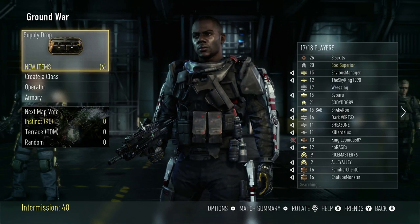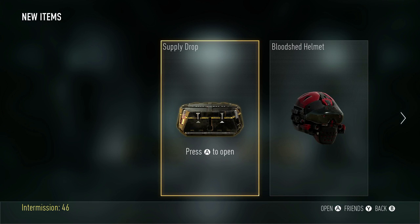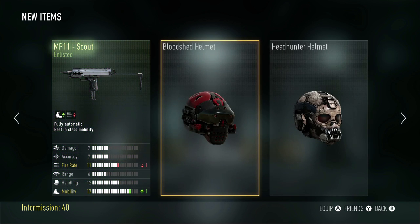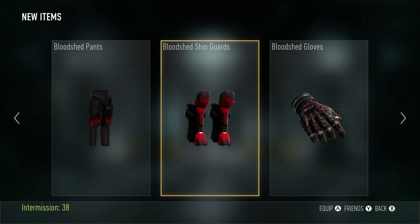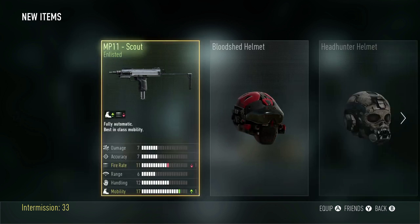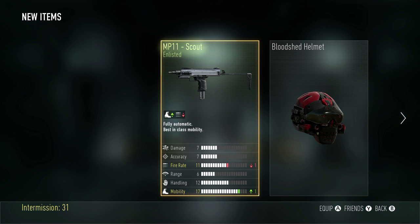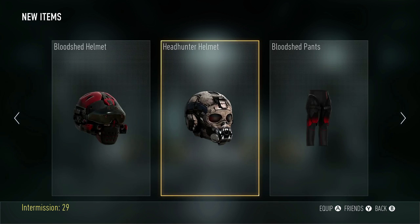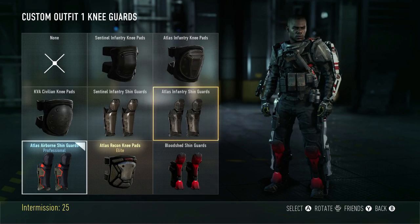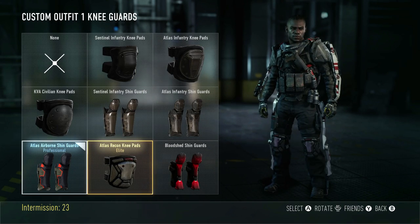You can also get 10 minutes of double XP and different amounts of double XP, which personally right now, since I'm just trying to level up, that's what I'm hoping for. I hope this video cleared the air about what Supply Drops are, because I had so many of them and had no idea what they did — I was just sitting there opening them trying to figure it out.